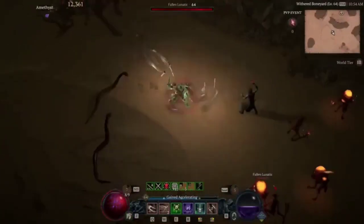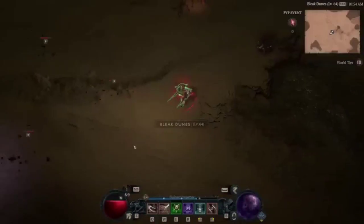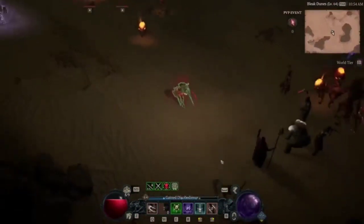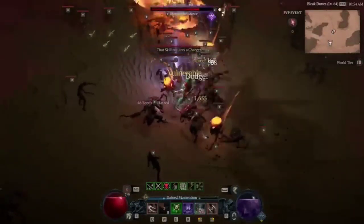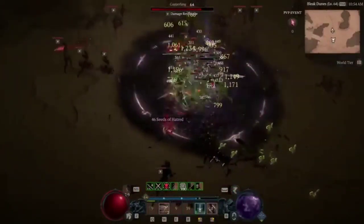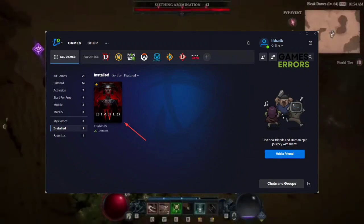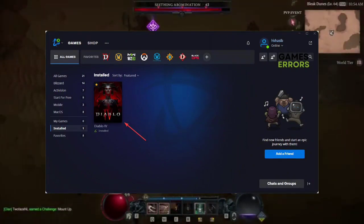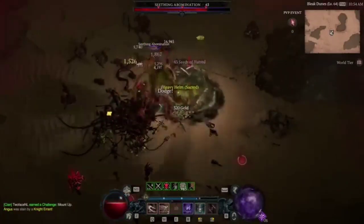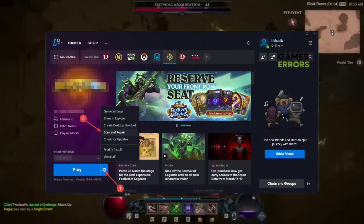Method 5: Repair the game files. Even if you have applied all of the Diablo 4 optimization techniques, it may still go through stuttering issues until you fix corrupted game files. To do it, follow these steps: launch the Battle.net app. Go to Installed Games. Click on Diablo 4. Click on the gear icon and then click on Scan and Repair. At last, click on Begin Scan and give it some time to finish the process. This method will also help if Diablo 4 keeps crashing.